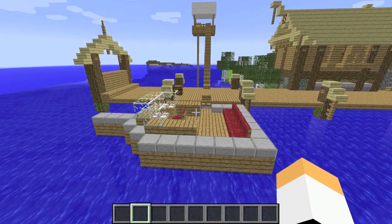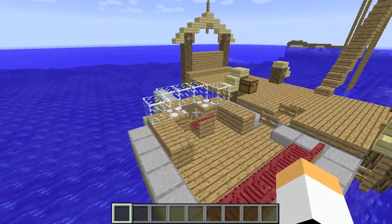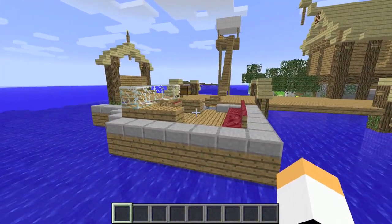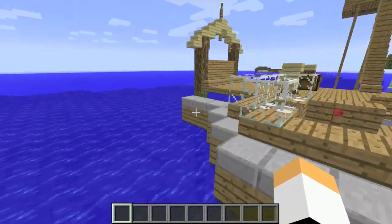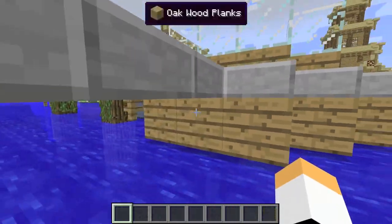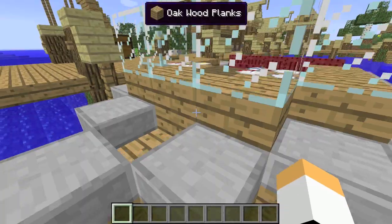Also, you're going to want to make sure on your boat it's less than 2048 blocks, and every single piece is connected to your boat. So if I did this — all three of those slabs would just be sitting there while I'm getting off of my boat.